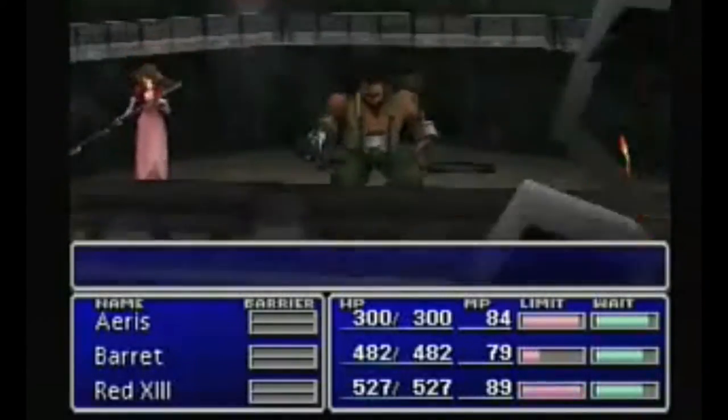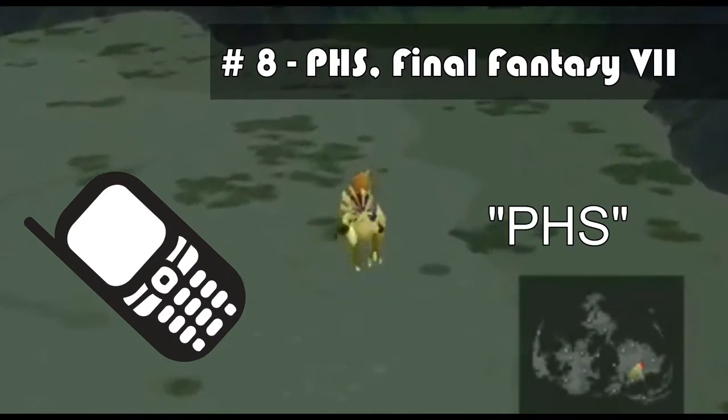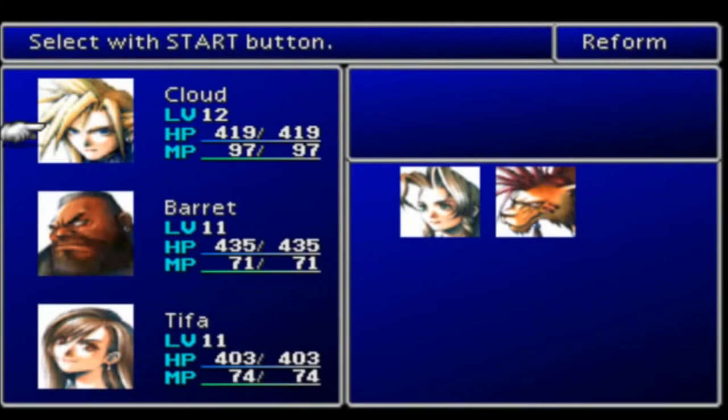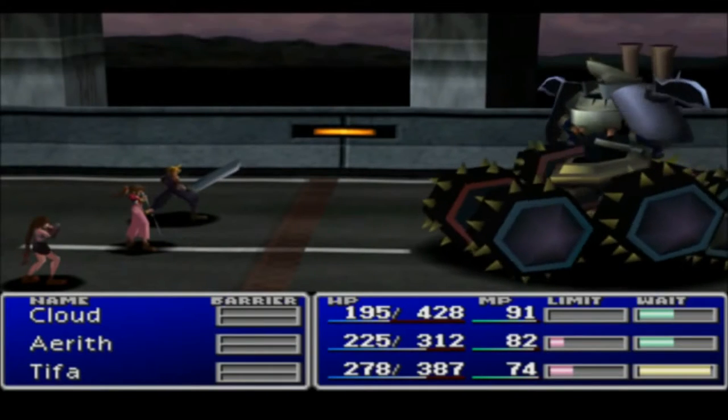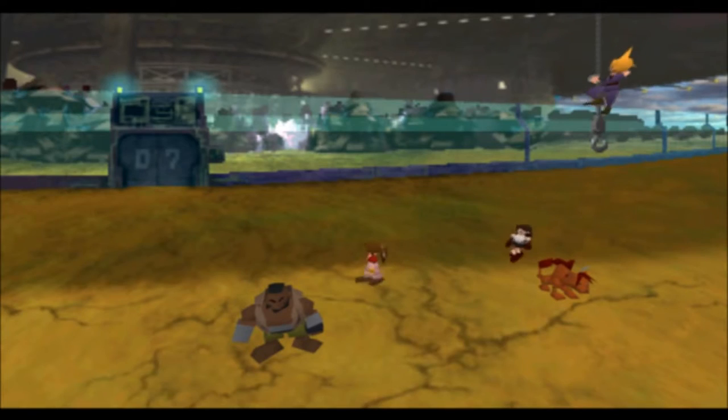In this game, you can only have three members in your party at a time, but when you're in the overworld, you can use the cell phone — or PHS — to call up your pals like Aeris, Yuffie, or Red-13 so you can meet up for a party swap and make sure you've got the members you want when you're going into battle. I guess it's really just an over-glorified party menu, but maybe that's why it's so low on the list.